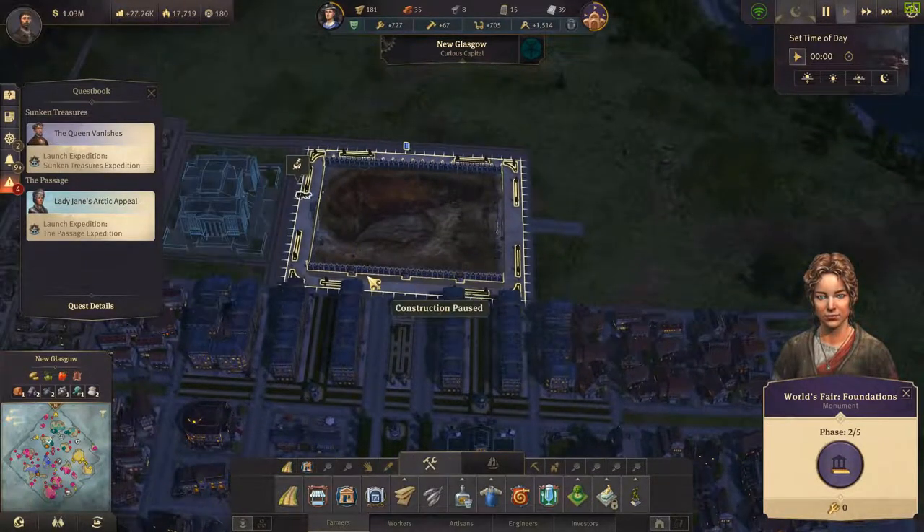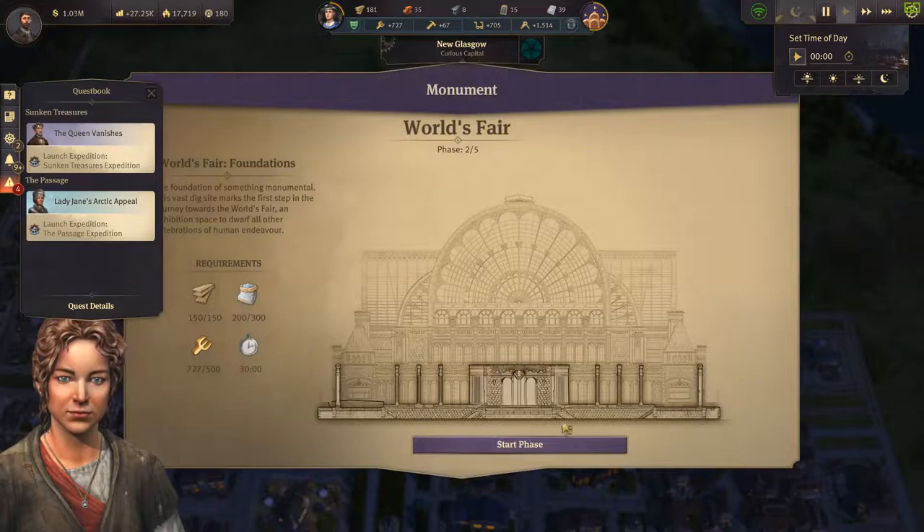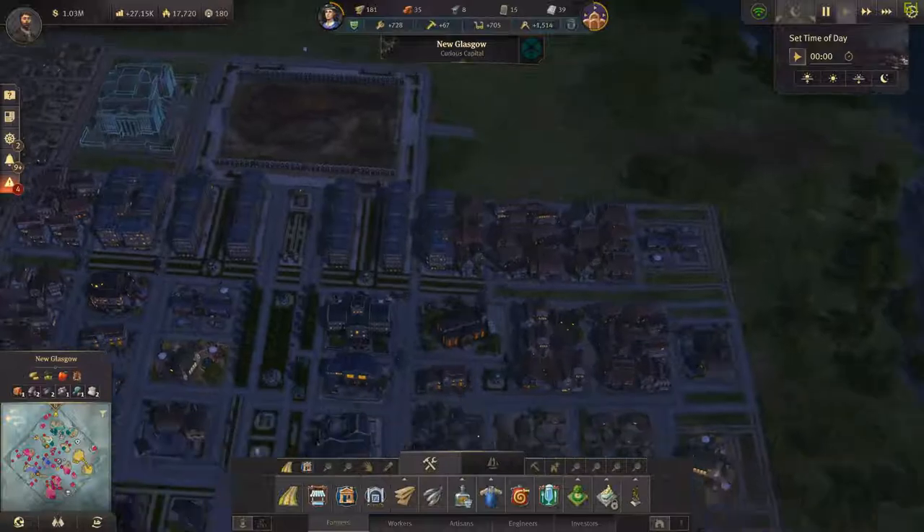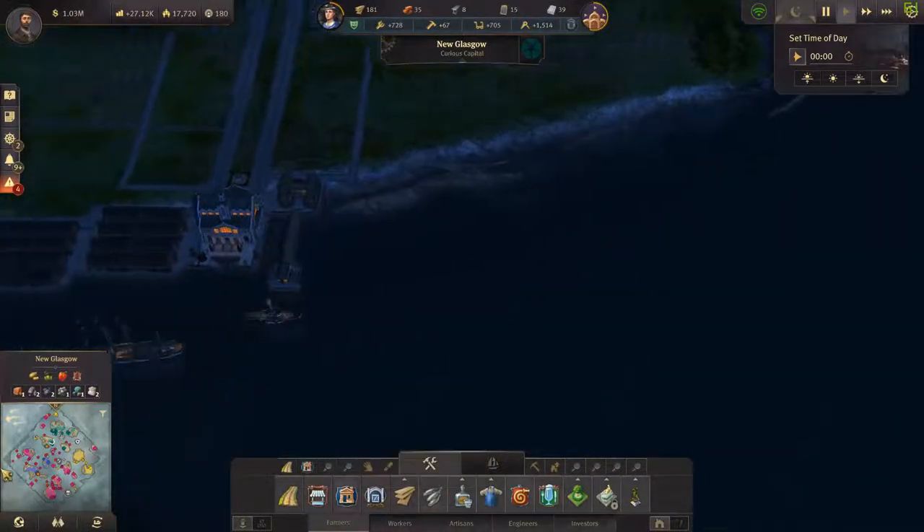Okay, good joke lady. Right, so we've got plenty of workers. This is going to take 30... in game minutes, don't know. We still need a hundred odd concrete or limestone.